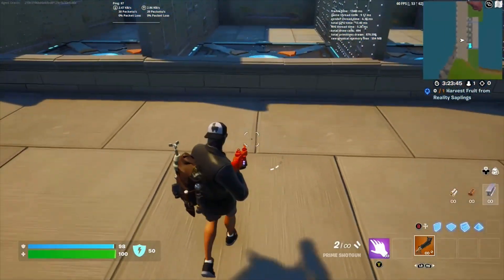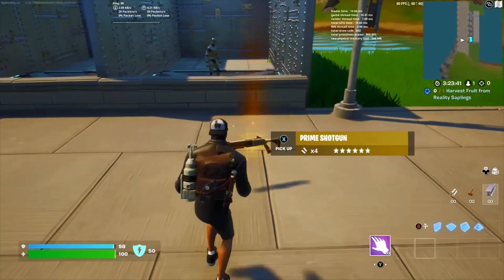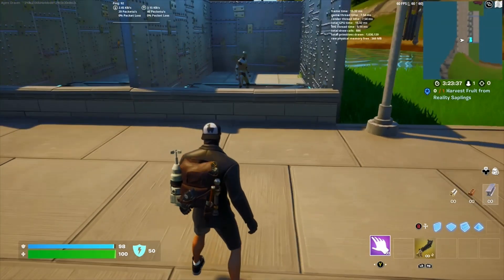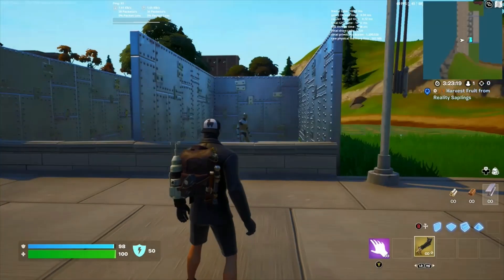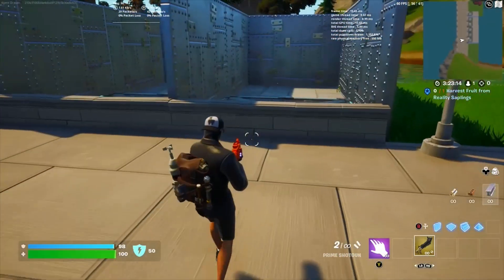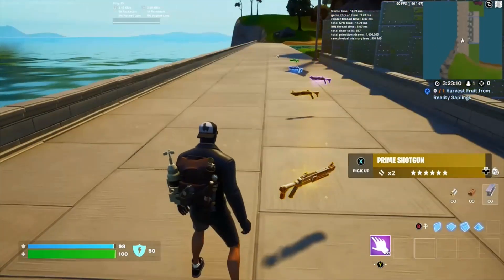As you can see, the legendary version is devastating. Now on to the last version, the mythic. Not sure how you get this one — maybe it's through your reality sapling, I'm not sure. Damage 96, all the other stats are the same. Let me know in the comments if you know how to get the mythic version of this Prime Shotgun. It does 195 headshot damage — no shotgun in Fortnite is a one-shot anymore, unfortunately.